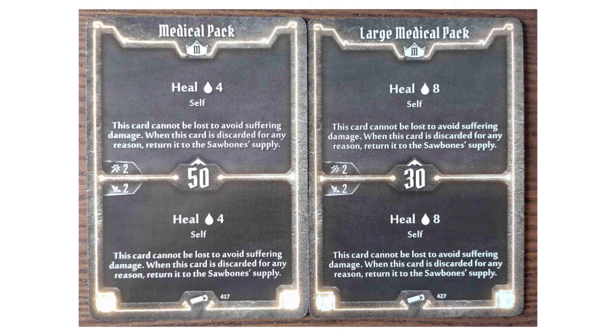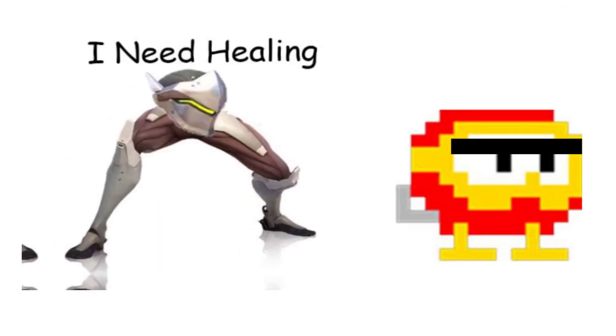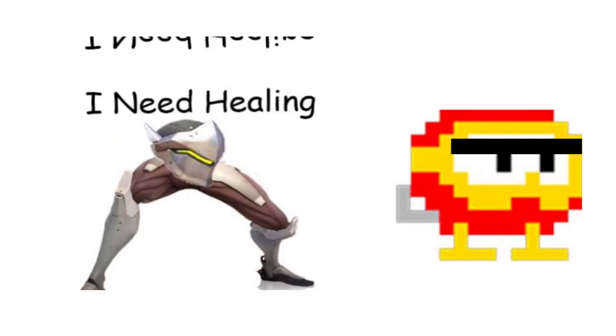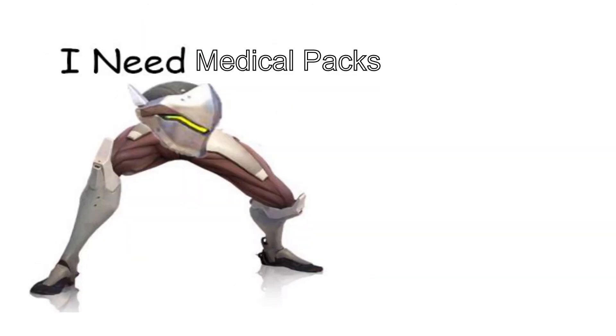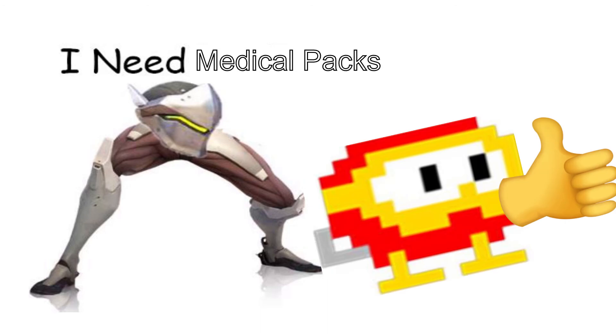The Medical Packs are the Sawbones' most unique mechanic, and they're actually really useful. Instead of your ally begging you to heal them at the last moments, just give them this card, and if they die, then they were either being a big dum-dum or the scenario was actually difficult. It isn't a good idea to be over-reliant on these, but they're pretty great.